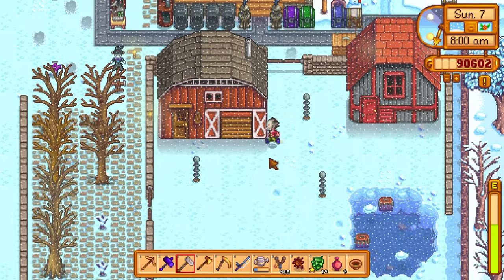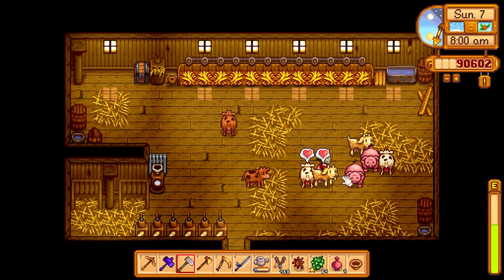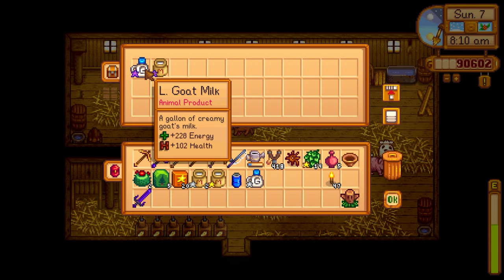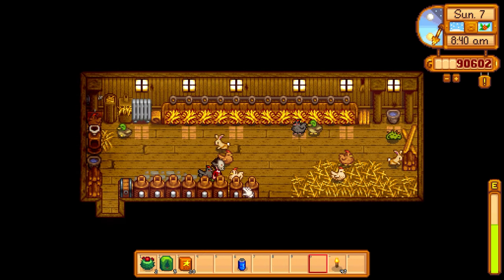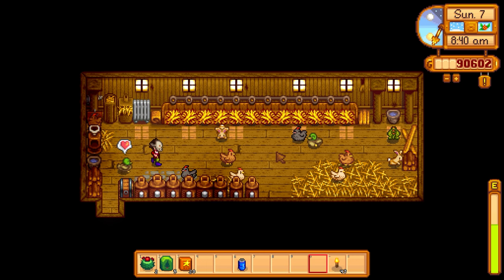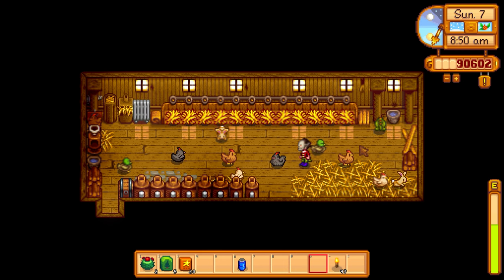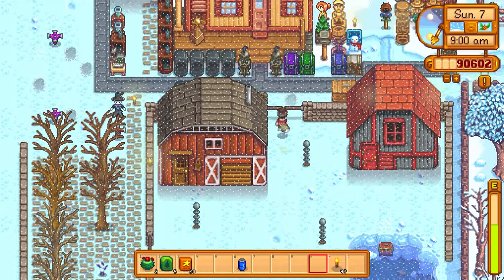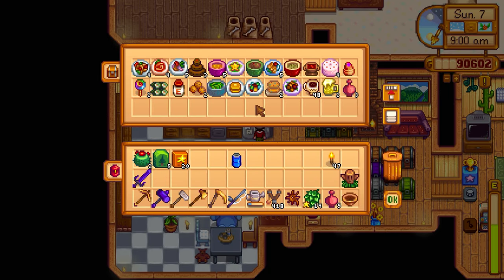We'll give Caroline bok choy or parsnips instead. Let's check on our animals, pet them, grab the cheese, and start processing it for the wine cellar. It's Sunday so we can visit the traveling merchant — hopefully she has batteries so we can finish that second mission from Willy. Also, Sunday resets gifts so we can start gifting people extra parsnips, bok choy, and other stuff alongside Caroline.